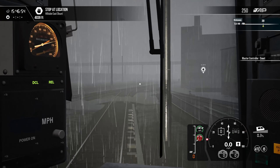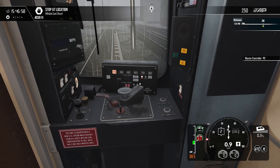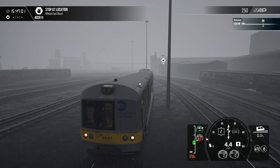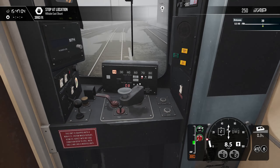So we got about four thousand feet till we reach Hillside East Shunt. Look how dark and foggy it is outside, man — that is insane, that is really insane.